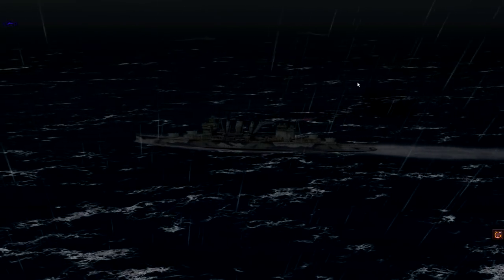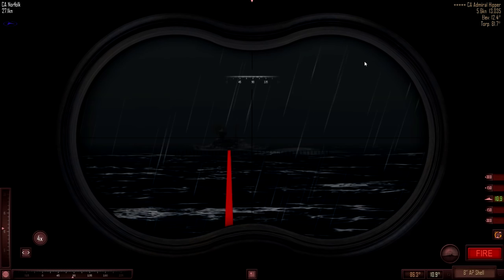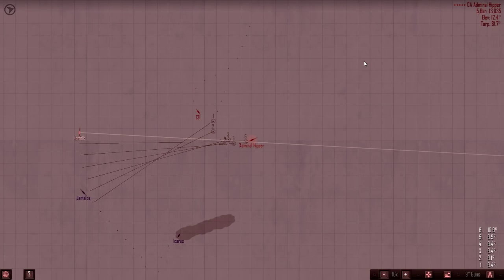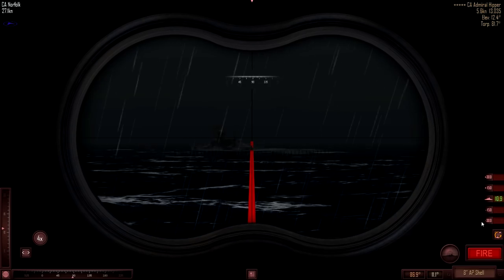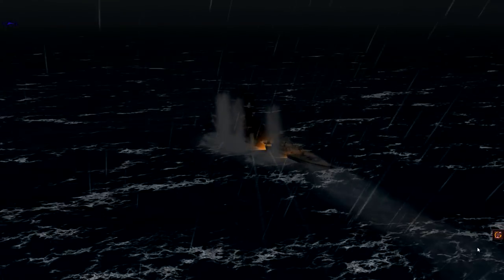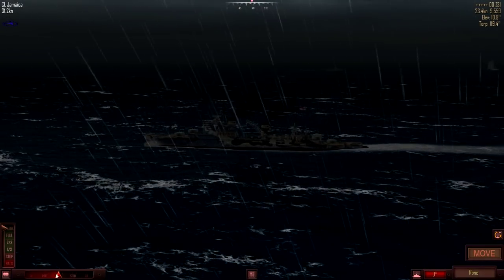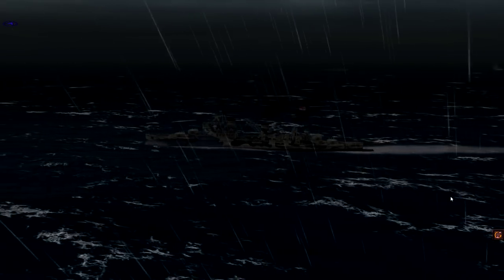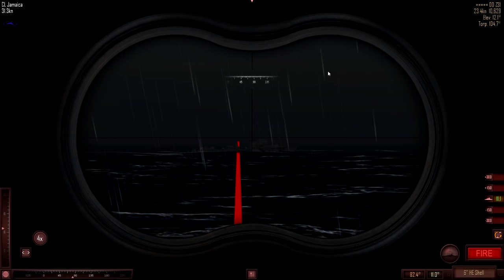Let's start with Norfolk — keep tracking the enemy with all we have. Increase elevation a tiny little bit, 0.2 should do it. Two hits. Jamaica is really taking her time to finish the destroyer, to be honest.